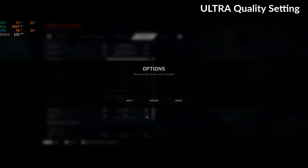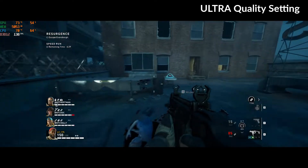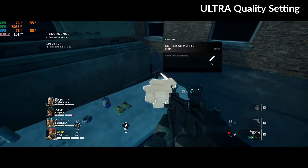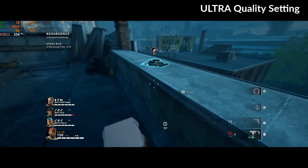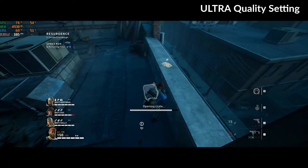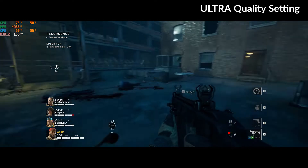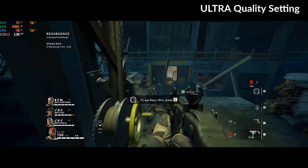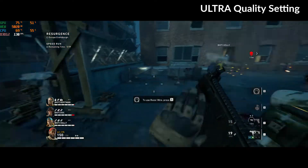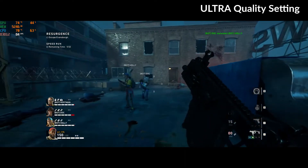Let's switch it to ultra quality settings and let's see how the game plays. Now we get a little more usage of the CPU but not the GPU — around 70% of the CPU and around 60% at most of the GPU. We get around 150 frames per second, but right now we don't have too much to render in this scene. I think this will drop a little bit when we have more. Yes, now we get around 110 frames per second — this feels more right.